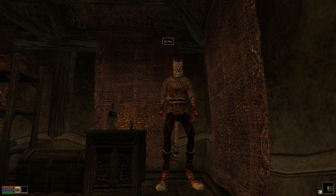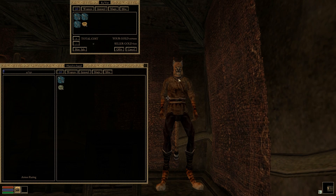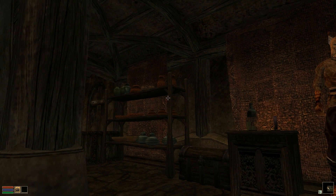Previously, Open Morrowind would only allow one GUI form to be open at a time. For example, entering a barter screen would close you out of a dialog with the trader, when you should actually return to dialog after closing the barter screen. GUI forms now stack so that entering one doesn't close you out of another.